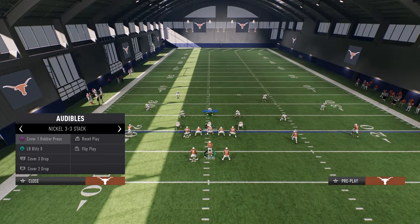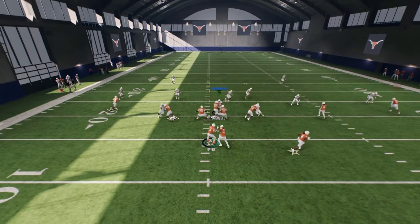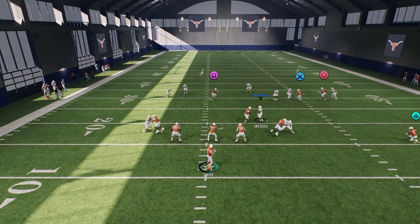Let's see what the stutter-go does against cover two — they're running a bit slow and running into each other. Not very good, we'll leave that there.